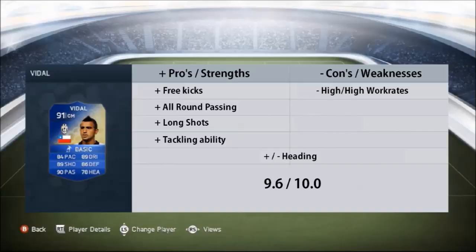Here are the pros and cons. His strengths are his free kicks — really good all round — passing was a great strength, and long shots are something you could do for days without getting bored. Tackling ability all round, both sliding and standing tackles, is also a strength. In terms of weaknesses, the high/high work rate means if you play him as a CAM he'll push back into a CDM role, which I didn't really like. As a CDM or centre mid it was his perfect position. Heading is a plus/minus — sometimes great, sometimes not. Overall, I've given him a 9.6 — a really simple player to use.